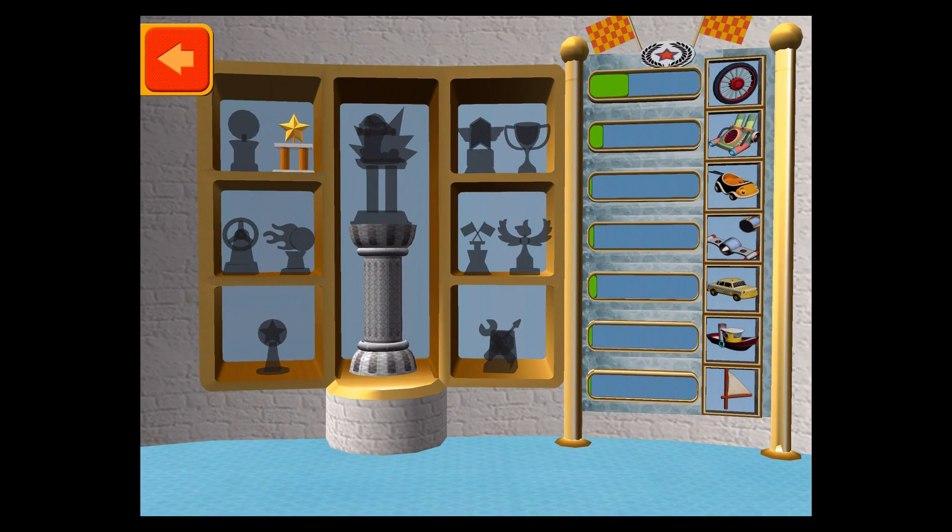This is your trophy room. You can see the trophies you've earned and check your progress unlocking new car parts. The more coins you collect, the more car parts we can unlock.